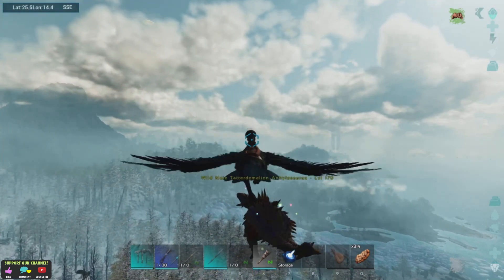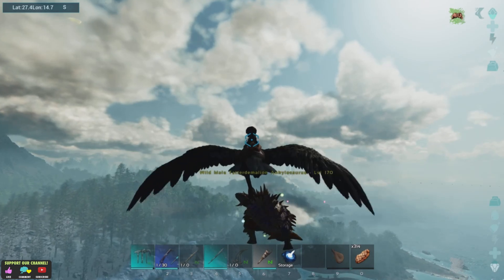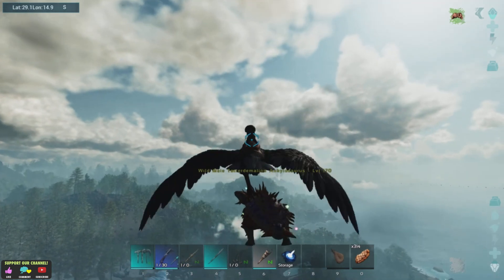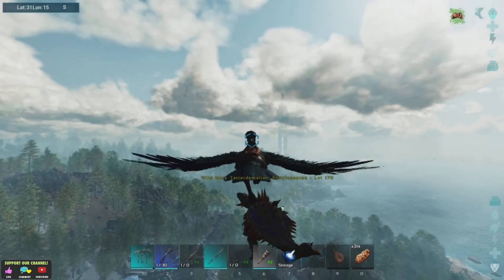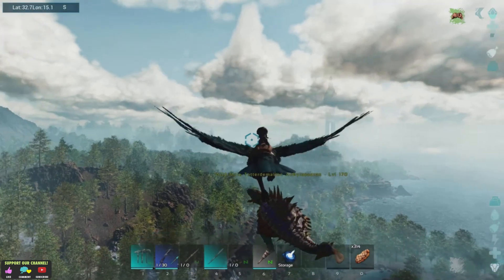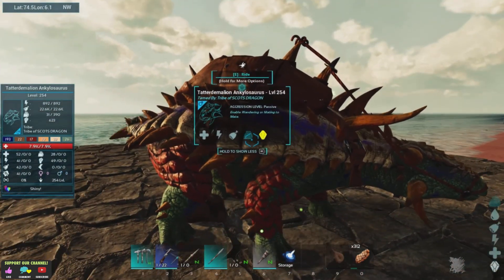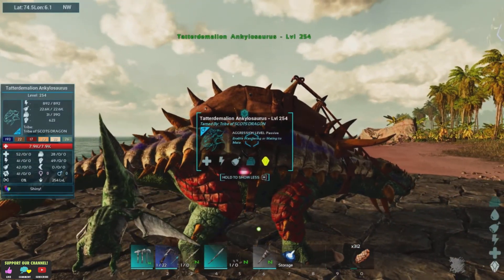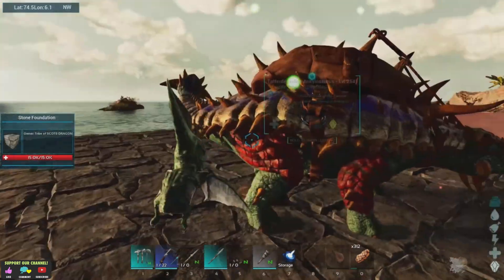We could have killed it for the tech and element and stuff like that, but we were after an Anky. We can't get a better run than that — that is going to be superb. We've got quite a flight back to base and I definitely do not want to lose this on the way. It's quite a cool colour as well — Tatterdemalion. I don't know if they have abilities, but they've all got different colours and things like that. Our first shiny dino and a crucial one at that, especially when we're needing an Anky. The Tatterdemalion Ankylosaurus comes in at level 170, which is absolutely fantastic.